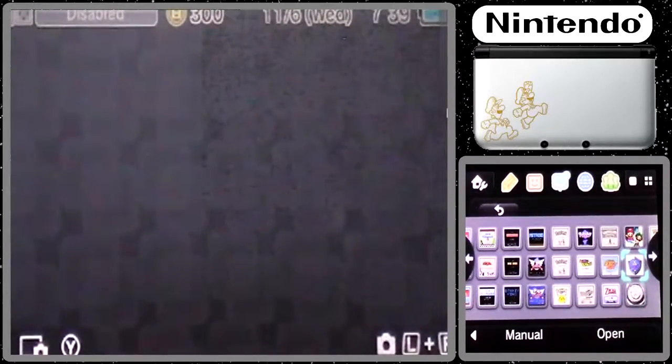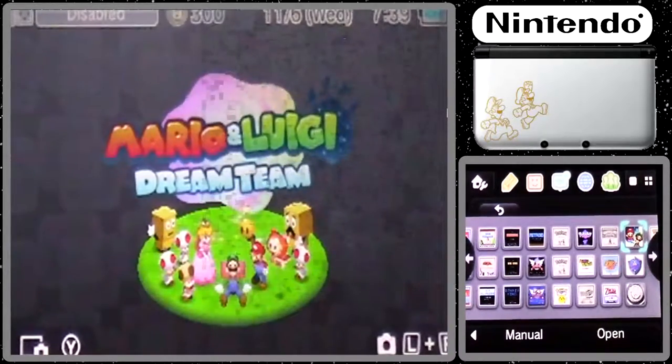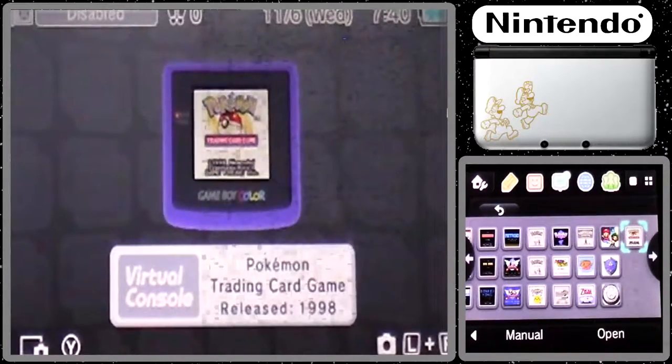We got Azurino Blade, Ocarina of Time 3D, Mario and Luigi: Dream Team — which came with my 3DS XL — and Pokemon Trading Card Game for the Game Boy Color.